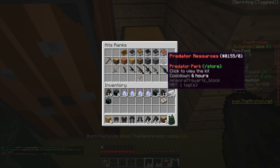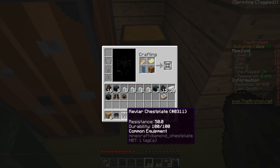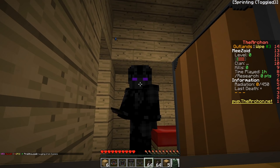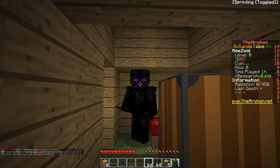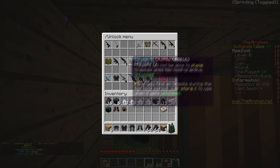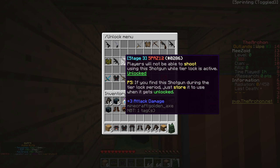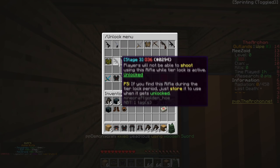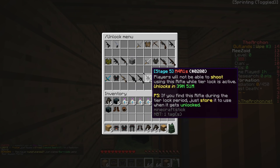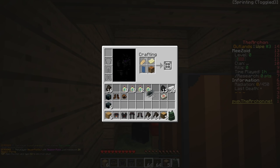I redeemed the predator weekly kit — you can only redeem it every seven days. I can't actually equip this armor yet because there's a cooldown between how long you can equip OP armor after server release. This is to keep it equal playing ground for non-donators and donators. We're on stage three right now — stage four unlocks in 10 hours. Currently we can only use a G36, SPAZ, crossbow, Thompson, MP5, and a stone sword. No diamond swords or kevlar yet, but we're getting there.